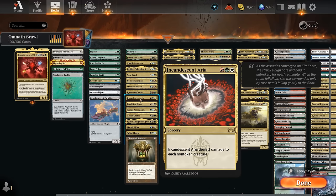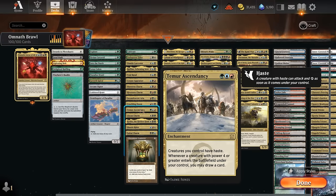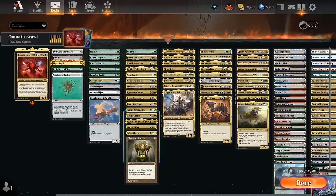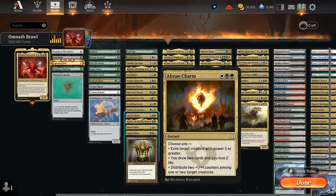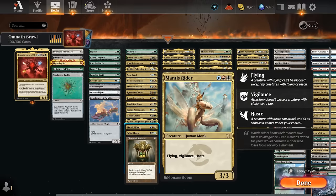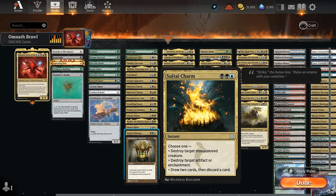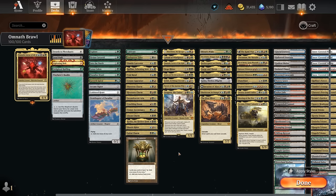Incandescent Aria is a cheap sweeper dealing three to each non-token creature. Crackling Doom can make the opponent sacrifice their largest creature while dealing two damage. Temur Ascendancy — a relatively new addition to Arena — gives our creatures haste and draws a card when a large creature enters. Absinthe Charm works as removal exiling a creature with power three or greater, but can also draw two cards at the cost of two life. Kethis gives our legendaries a discount while potentially replaying legendaries from the graveyard. Mantis Rider is nice for pressuring opposing planeswalkers. Soul-Tie Charm is another solid removal spell dealing with monocolored creatures, artifacts, enchantments, or drawing two and discarding.